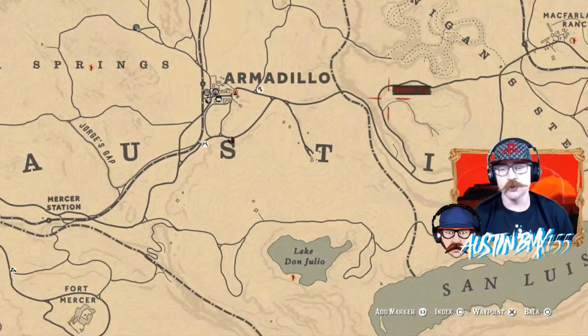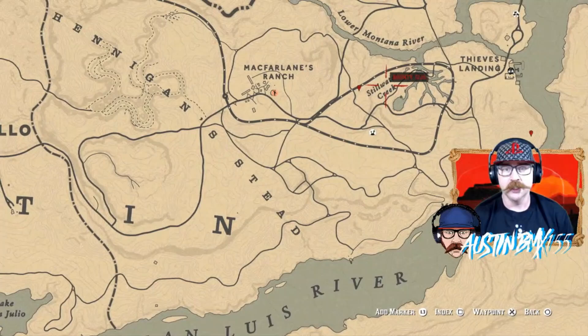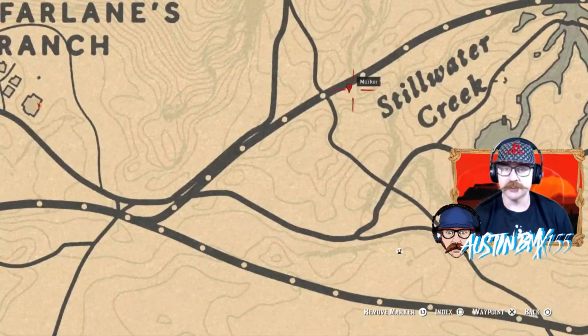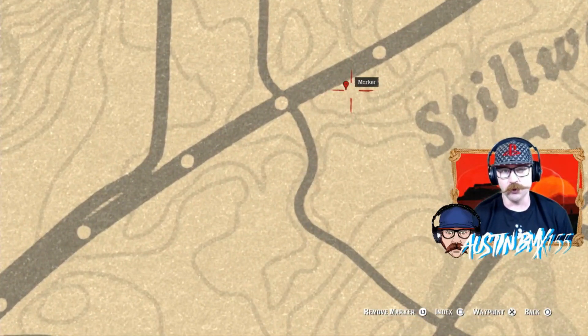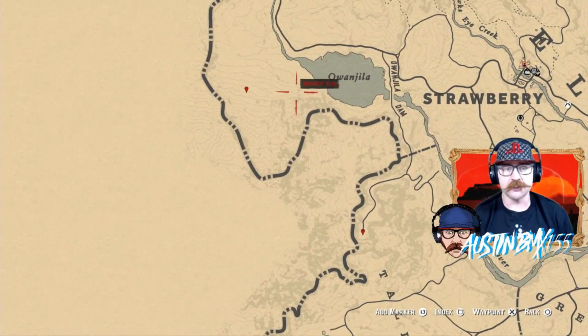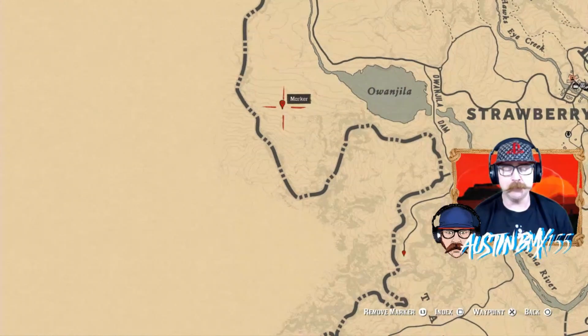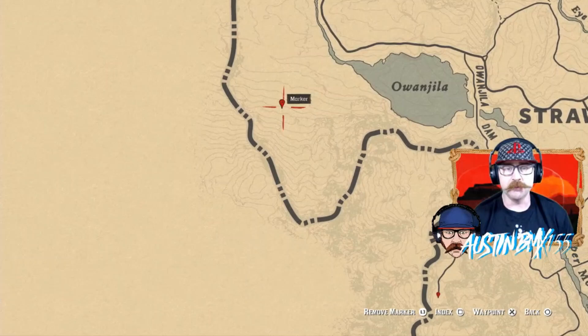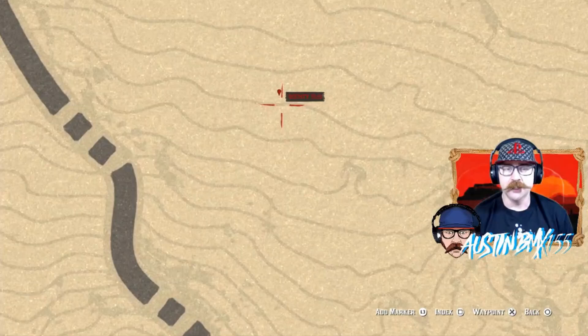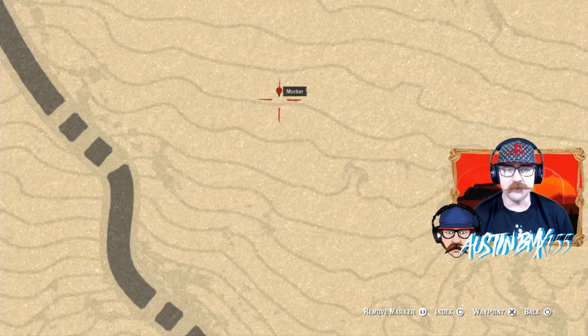The next spot is over in Stillwater Creek — it should be right here next to the S, right next to the train tracks. This is a regular dig site, so it should glow for you. And then your last set of earrings is way up here in Strawberry next to Owen Jilly Lake, up by a couple big old rocks. This is going to be a metal detector site. You can get it Monday as of 4 p.m. Pacific time.